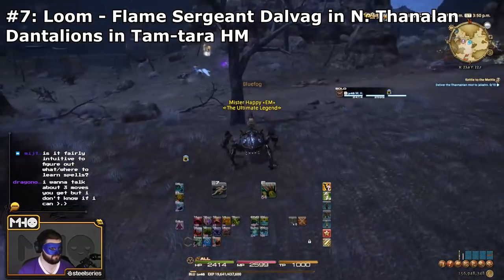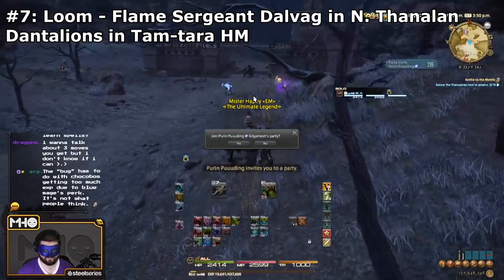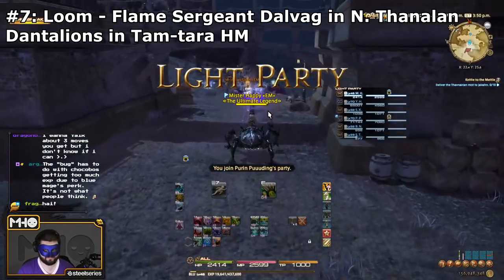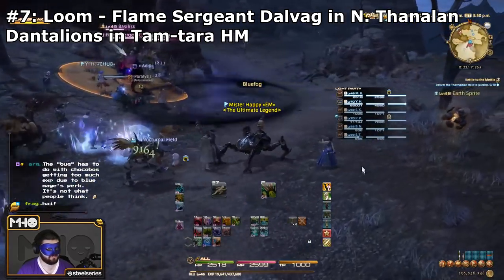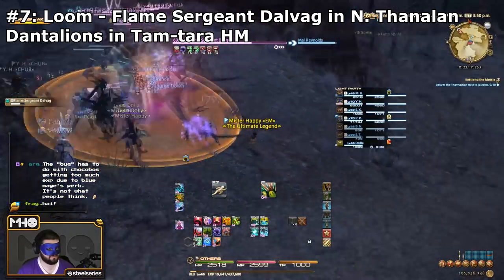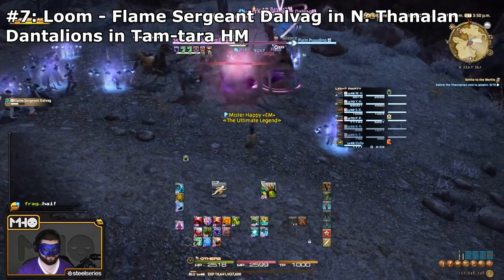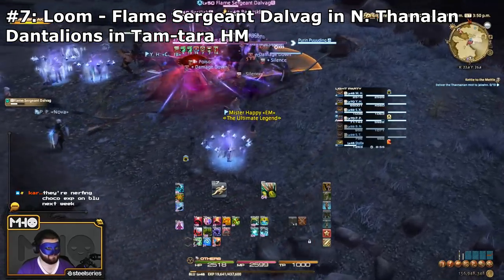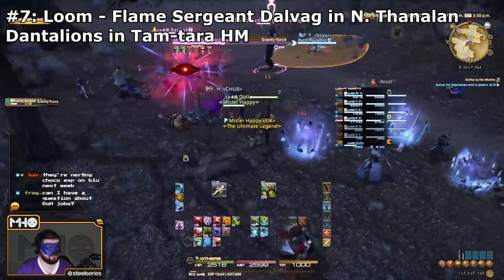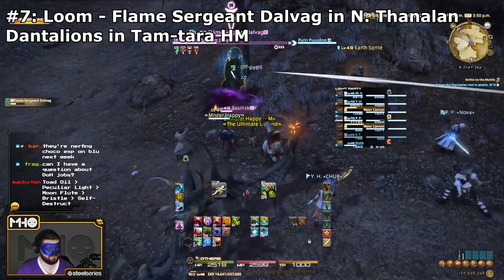The next skill to learn is Loom, and you can learn this in Northern Thanalan from Flame Sergeant Dalvag, who is the B-rank for that area. Loom is when he teleports to another player — as soon as you see that teleport animation, that's it. I believe you can also learn it in Amdapor Keep Hard Mode's final boss, and you can definitely learn it from the Dant Alliance in Tam-Tara Deepcroft Hard Mode. Personally, I think going to Northern Thanalan is the easiest option.